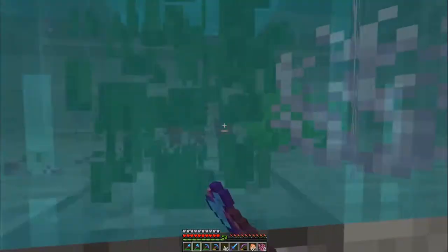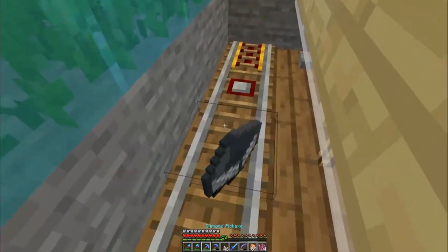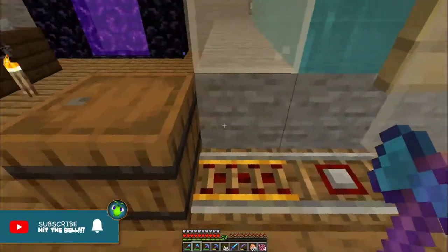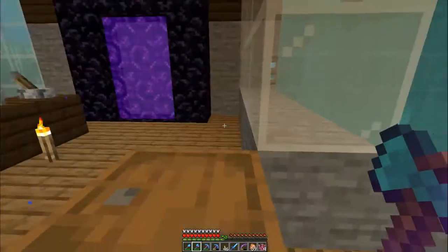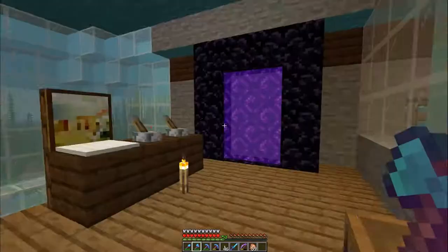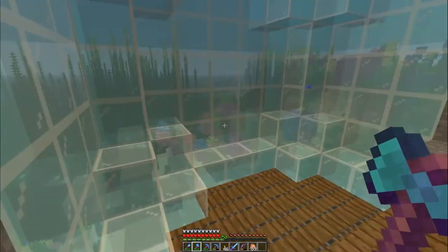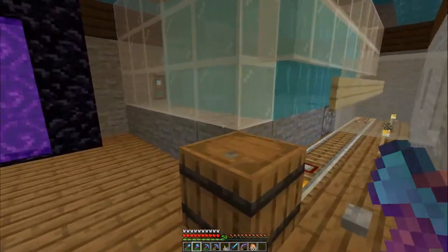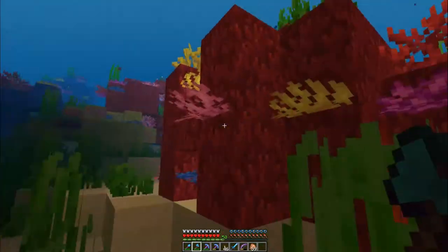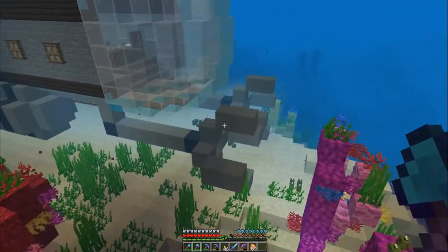I'm not a hundred percent happy with this because you've got stuff growing on the back there that you can't really reach, so I might shorten the farm a little bit. Let's hop out and collect all this stuff. You have seagrass that grows in here but you need silk touch in order for it to work, so you don't actually pick up any of the seagrass. As you can see, we got that many just from that little session we just did. Definitely the farm is getting me the fans I need in order to make more coral, because I really don't want to destroy the coral reef.